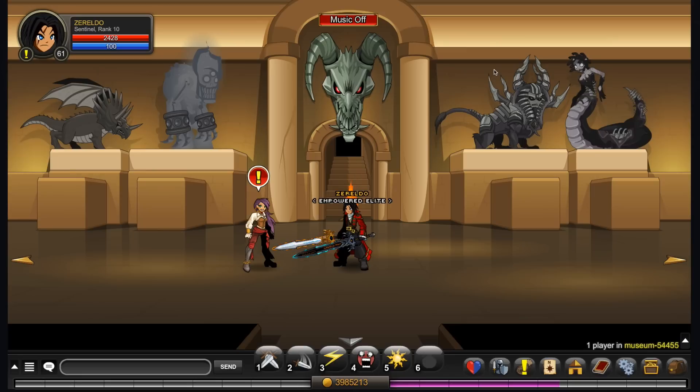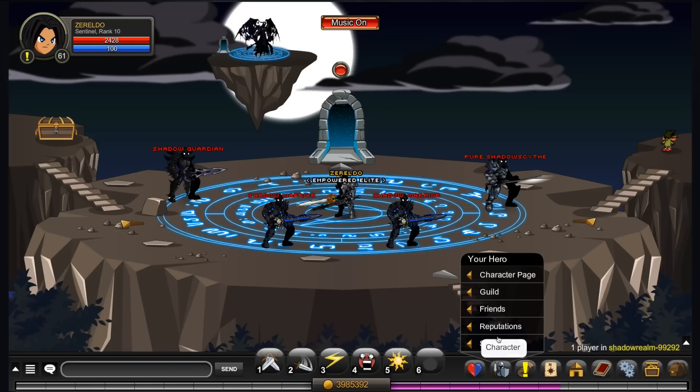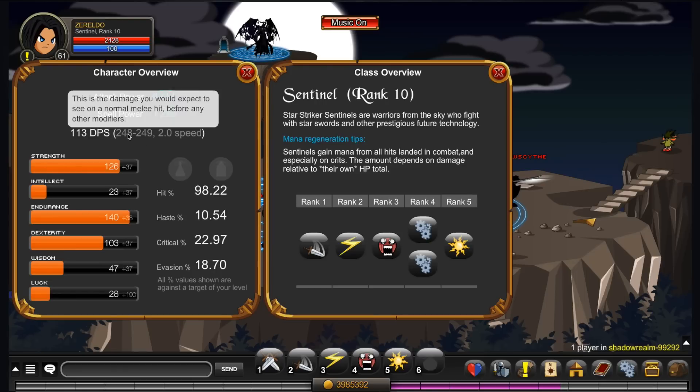Now we'll go and take this class out for a bit of a spin and show you how it all works. Just before I get started, I'm going to talk about the weapon that I'm using. It does basically the exact same damage every time. This is so I can show you the exact average of what the class's power is. If you have weapons with more unstable damage ranges, you can hit way higher but also way lower — so this is just for the average.